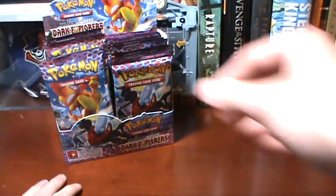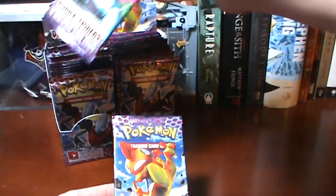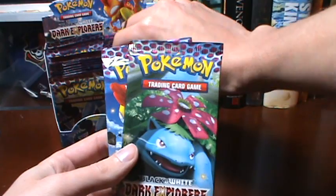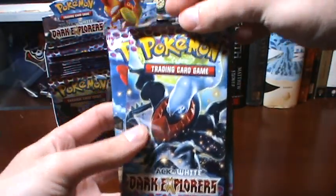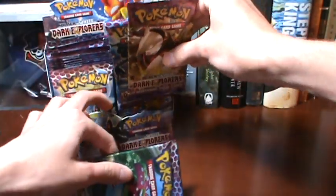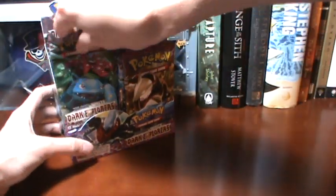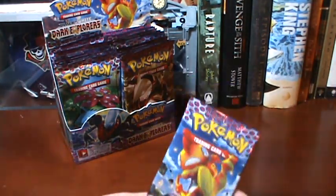I guess we can now start opening, first with a Scrafty, and I'll show you the card designs. You do have a Scrafty, a Venusaur pack, a Darkrai pack, and an Excadrill pack. So I guess we'll start off with a Scrafty pack and start this booster box.